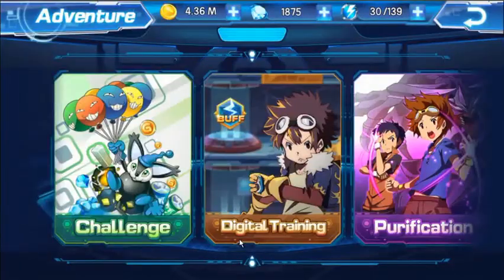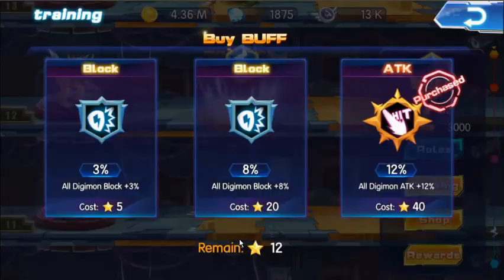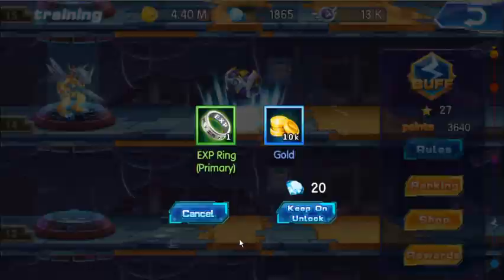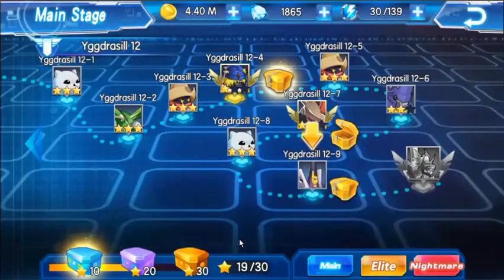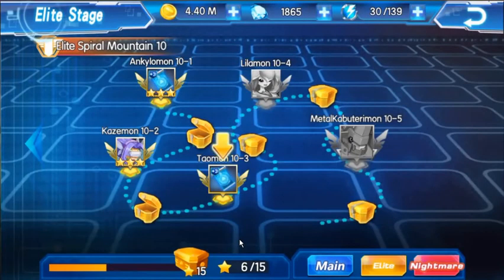Sometimes in digital training when you open the chests, it's very rare but talent points do appear. Also in the Elite Adventure, you can get talent points from those rewards as well. And if you get stars on all of them — like 15 stars — you get another one. In the Elite area you'll have 6 talent points total.